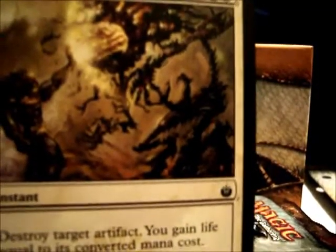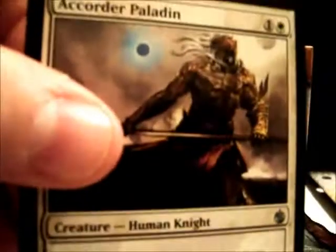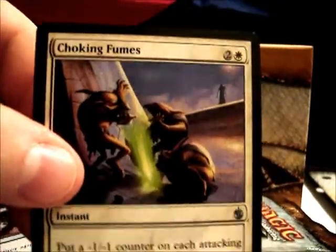Courier. Divine Offering — destroy target artifact, you may gain life equal to its converted mana cost. There goes a guard. Spy. Exceing Rager — awesome draft card. Slasher. Decree. Paladin. Silver Skin Armor — equipped creature gets plus one plus one and is an artifact in addition to its other types. Two to lay down, two to equip. Not bad. Choking Fumes. And another Hellkite Igniter. Germ Token. Foil Plains.